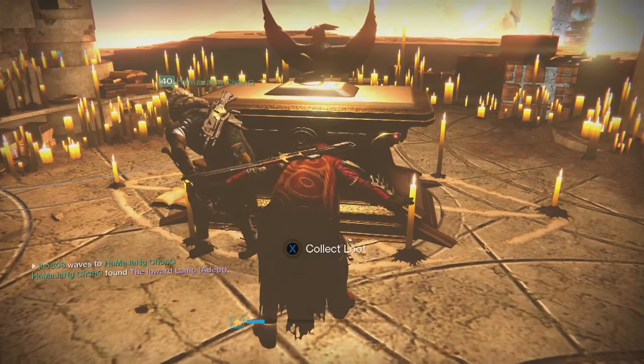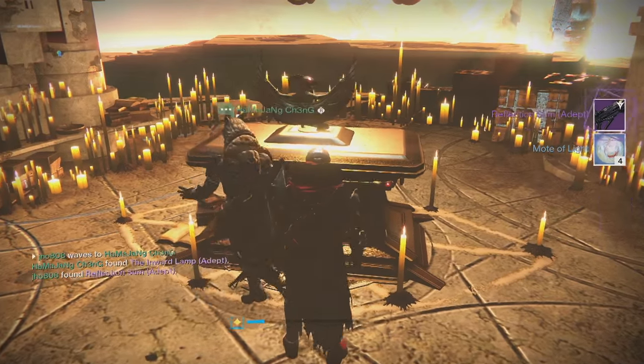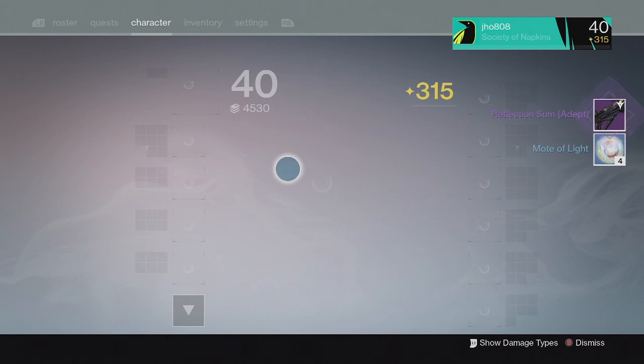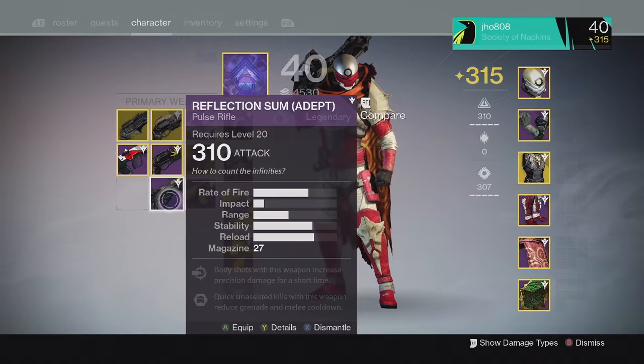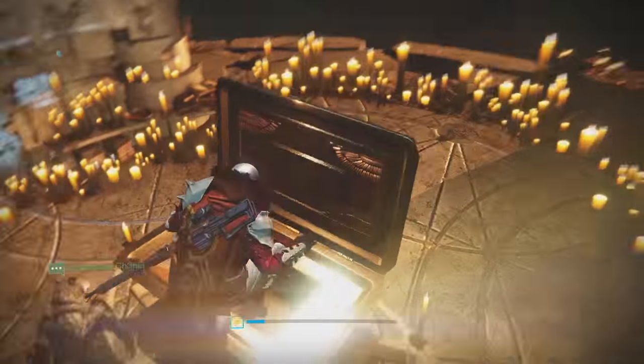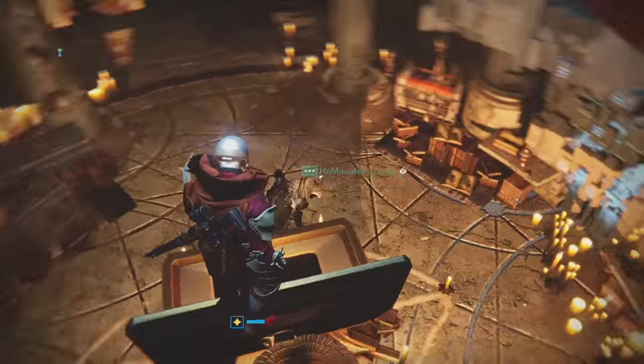Moving on to my next character, on my Hunter from the Lighthouse chest, we ended up getting a Reflection Sum and 4 Motes of Light. This one came in at 310 attack with the Headseeker perk on it, so pretty unlucky attack value on that second one.